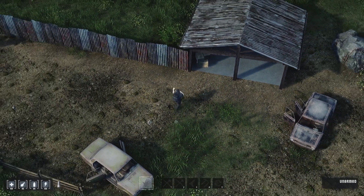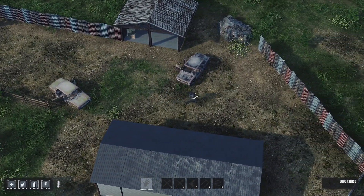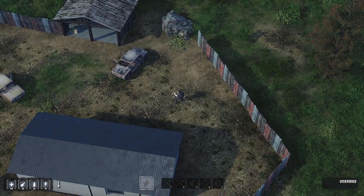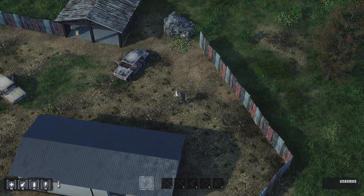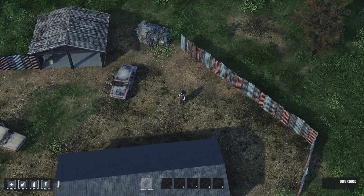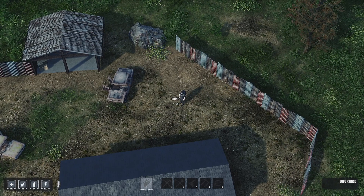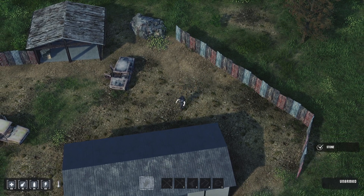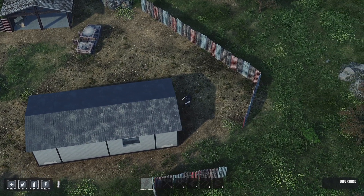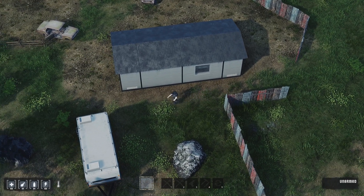Oh literally nothing. An electrical cable. I really wish I could zoom out a little bit more. Oh what was that? Oh, it's a rock. Pick that up - there we go. Maybe I'll have a look at some of the crafting and whatnot. I have yet to find a weapon.